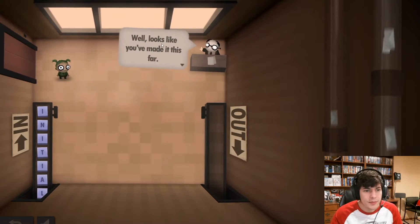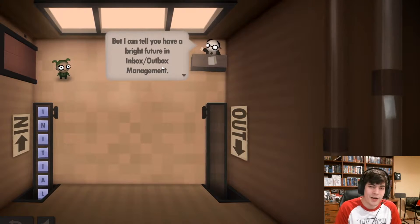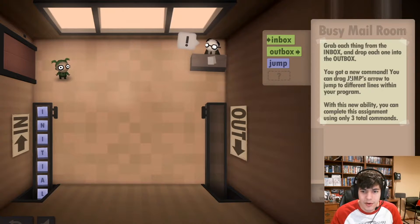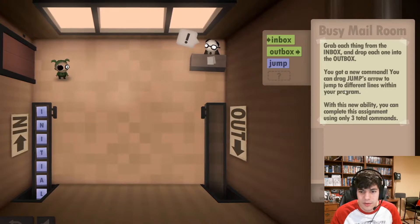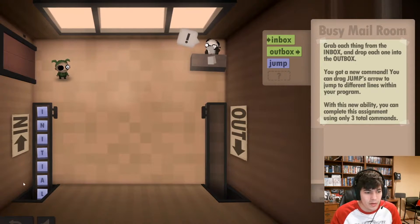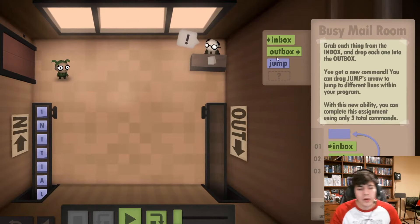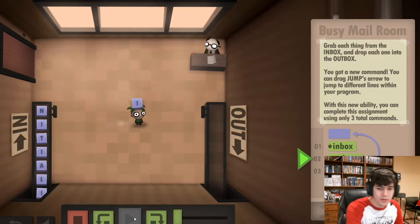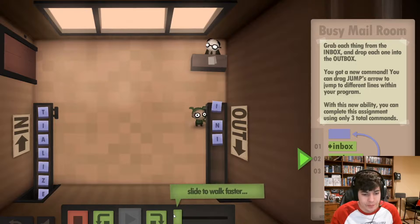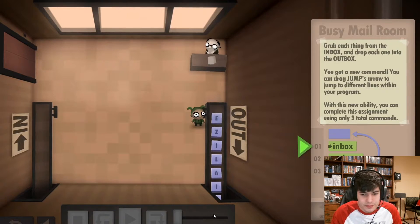Busy mailroom — Year 2. It looks like you've made it this far. Congratulations on your promotion. Here is your new assignment: grab each thing from the inbox and drop each one into the outbox, but you get a new command — you can use the jump arrow to jump different lines within your program. With this new ability, you complete the assignment using only three commands. So we have inbox, outbox, and jump. This is sort of like a loop in coding — I can jump all the way back up to repeat the first two commands over and over. I'm just going to boost our speed a little bit.